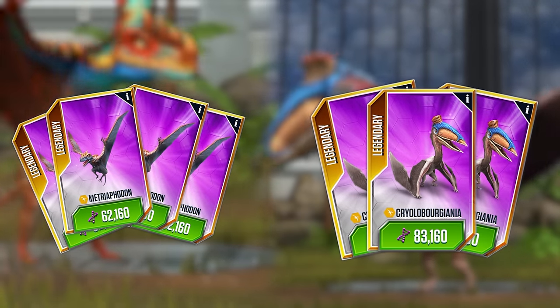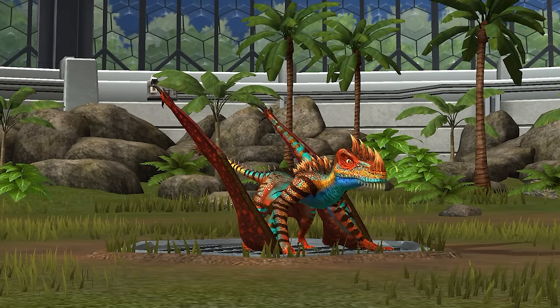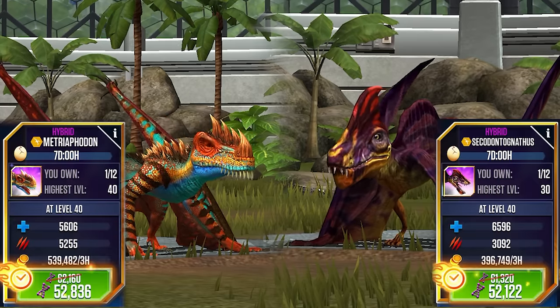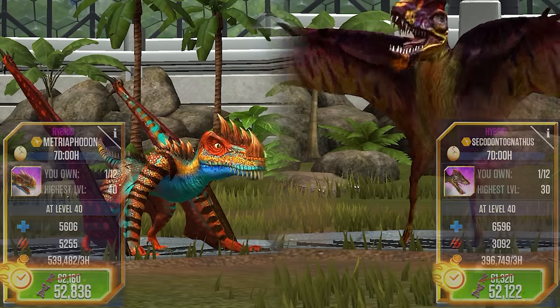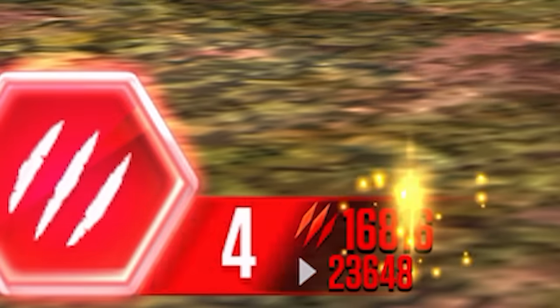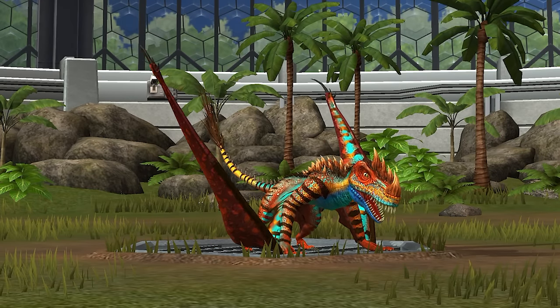which is a level 30 — the best bang for your DNA. And it gets even better when you compare it to a similarly priced Pterosaur like Secodontoconathus: Metrophodon has 2,163 more attack. When it comes to an actual battle where damage multiplies the more you put into it, it's not even a competition. Honestly, Metrophodon is more than deserving of its number 4 spot.